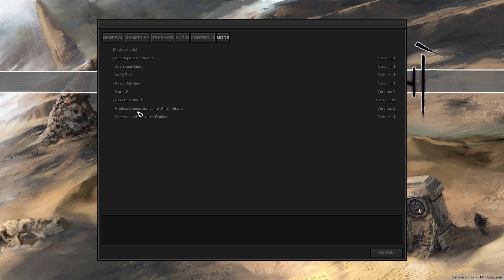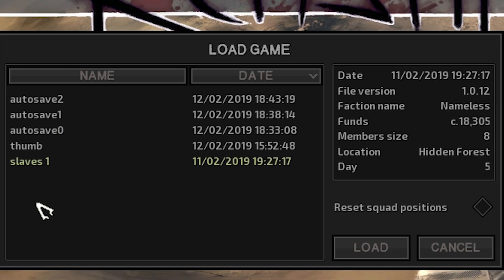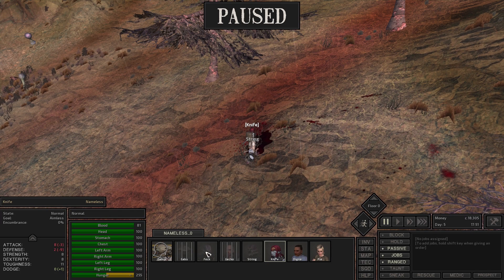I installed a couple extra mods — reduced stones and some other foliage, and a compressed textures project. Both of these should help reduce loading times and lag. I did make an extra save because I had to get a thumbnail, so that's why I have two saves on here and there's three autosaves past my save.